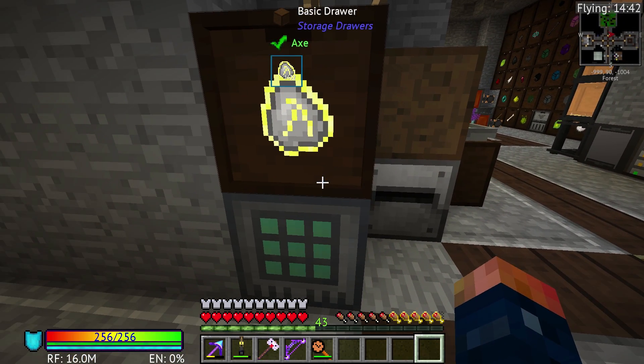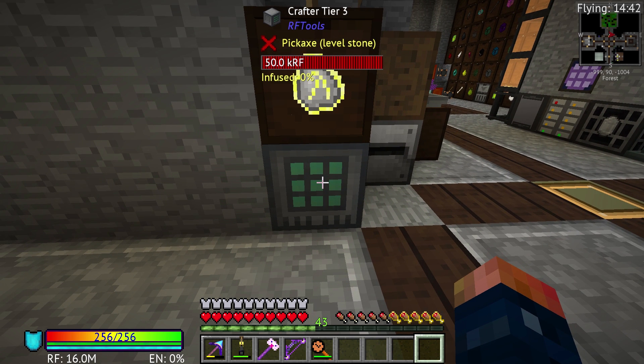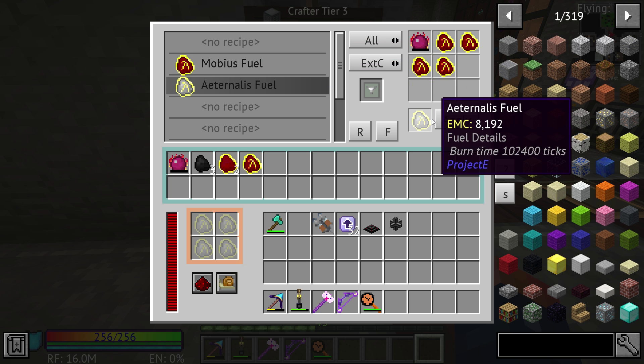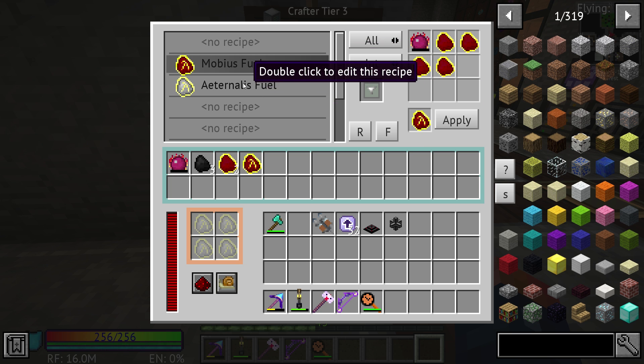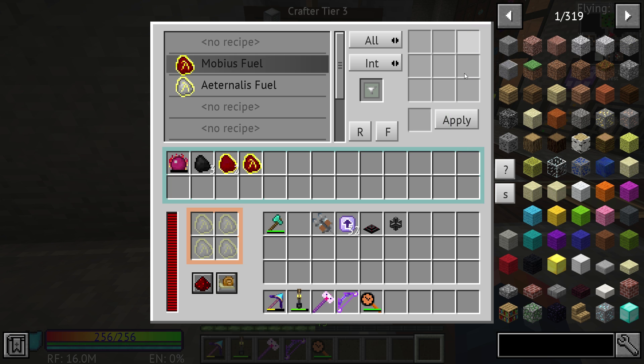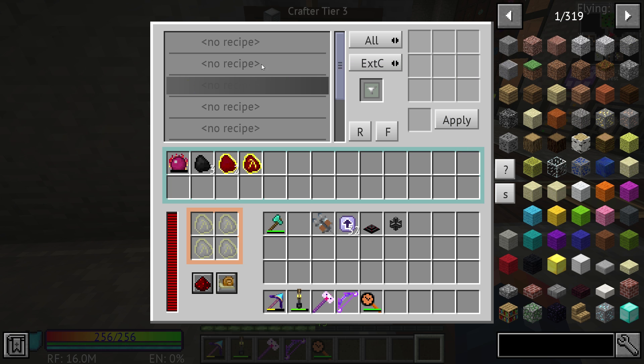It also has a flat transfer node on it pumping into this drawer. But let's go ahead and actually set this up. I'm going to go ahead and clear these, so that way I can hand-set them up and show you guys exactly how you want to go about doing this. Let's just go ahead and clear all this. All of them are cleared. So this is how you'll get it.